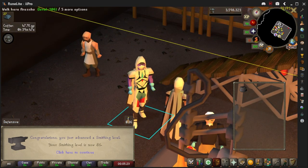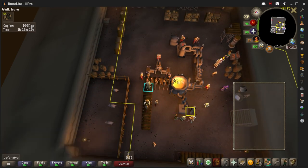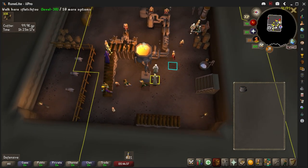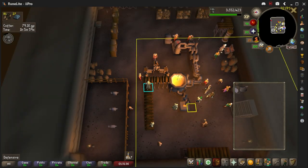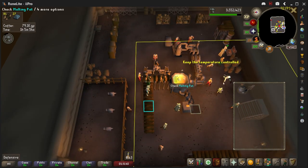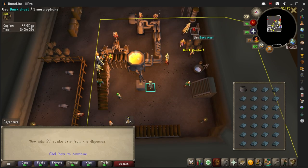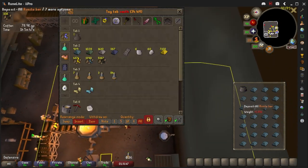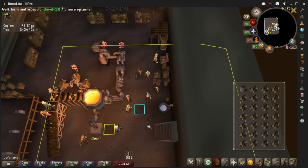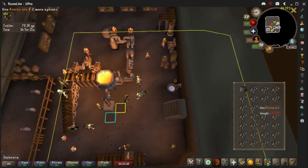We got 86 smithing — this actually isn't that bad once you get the hang of it. At least you don't have to swap gloves. Sometimes you end up with 180 coal and it just kind of works out. You don't always have to do it exactly how the wiki says — you can kind of just go at your own flow.